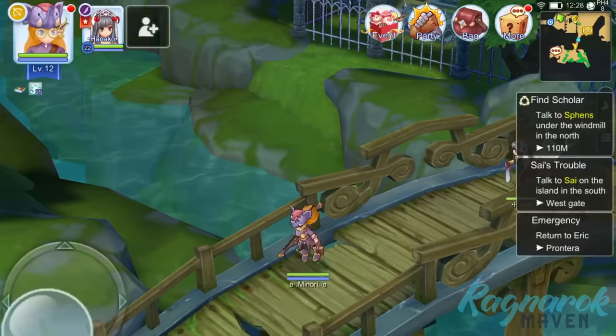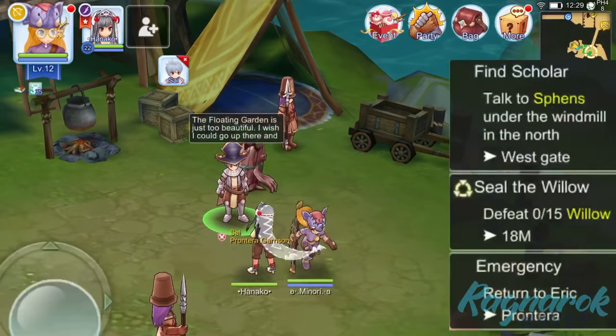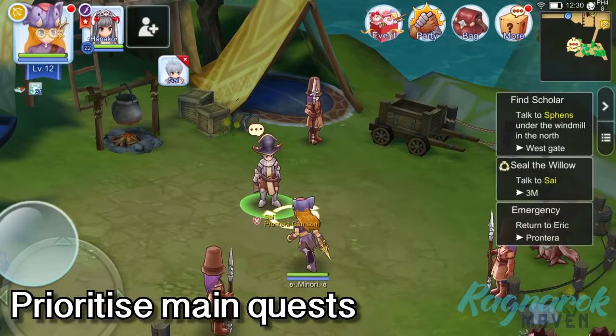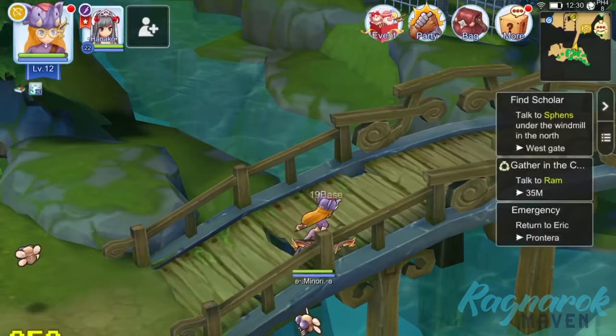As a tip, always utilize the quest sidebar to stay on top of what's the next step for each quest. As I mentioned in our Top 10 Yubi Tips video, the key to leveling up early on in the game is to prioritize your main quests. Your main quests are the ones shown in the map with the red exclamation mark, and we will mainly be doing this all throughout the video.